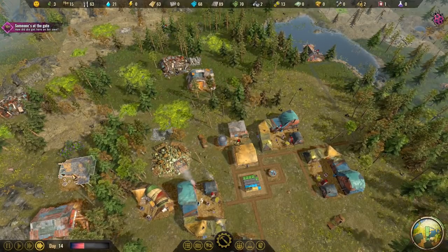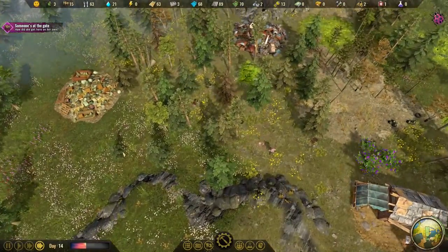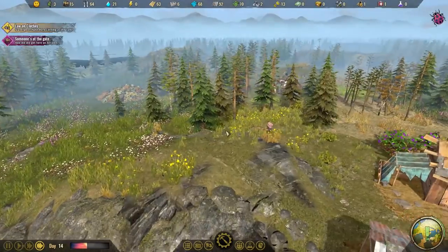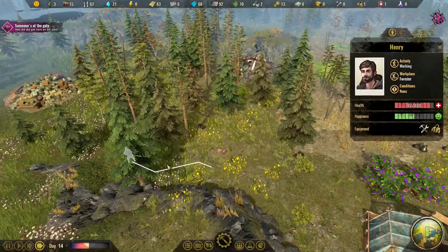Let's see if we can see any planted trees yet. There are some little trees there - that looks like a new tree. Working - here's a forester, there we go.